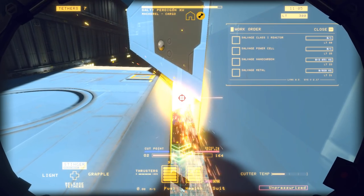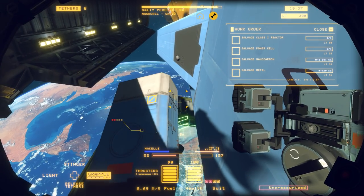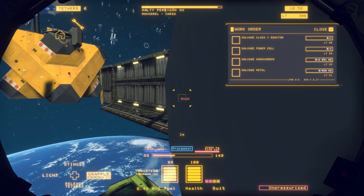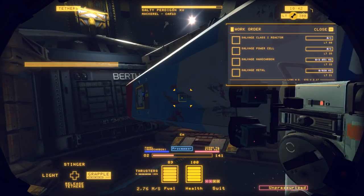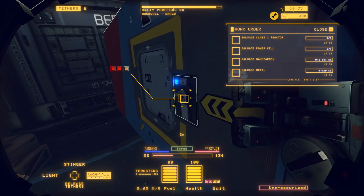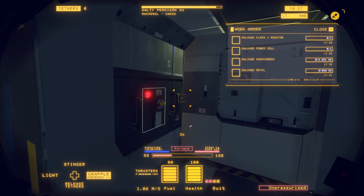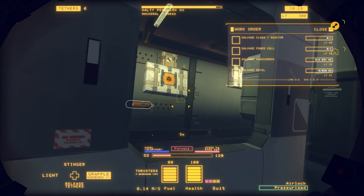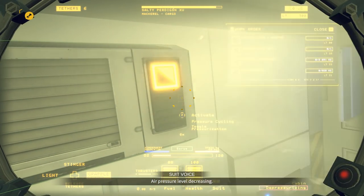The weird thing about this game is you go, 'You're basically a recycling worker in space — how exciting?' But yeah, it is — just like Snowrunner, it has this weird 'I want to see how it's going to go down' feeling. Now I need to find the reactor and power cell, so it's time to look inside the ship. I fly up to the airlock, press F to activate it, that opens the outer door, then I activate the internal airlock so the outer door closes.